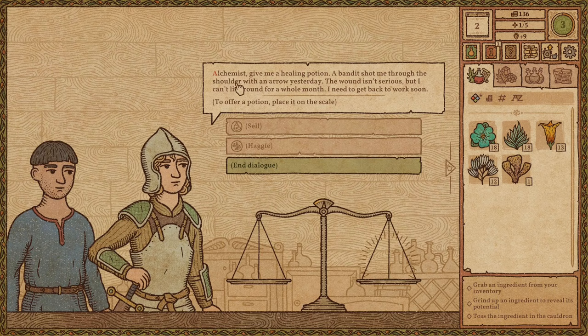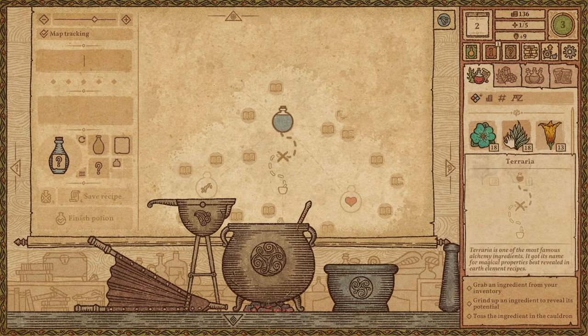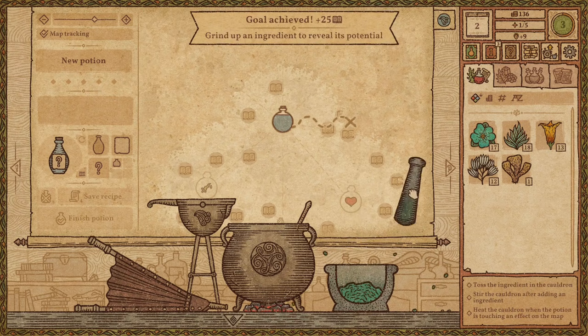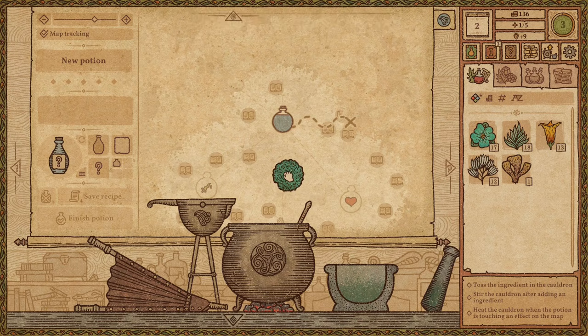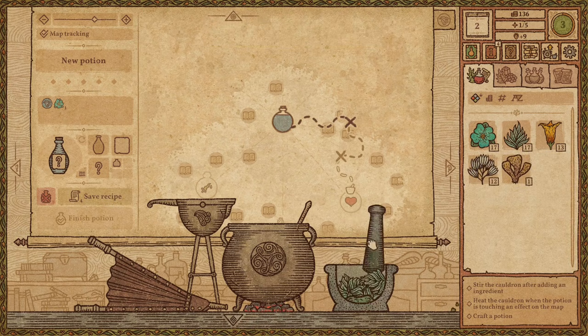A customer wants a healing potion — a bandit shot them in the shoulder with an arrow and they need to get back to work soon. I know how to make a healing potion. I can also name the potions now — that's nice! Let's put Water Bloom in. I wonder if eventually there'll be tricky recipes where you have to be really precise with how much you grind ingredients to hit an exact distance on the map. For now they're pretty straightforward.